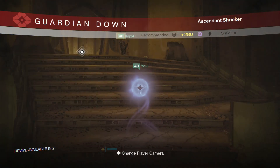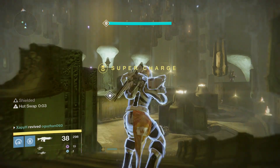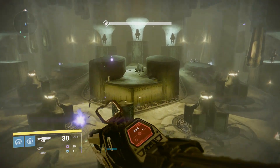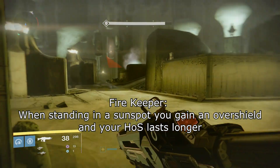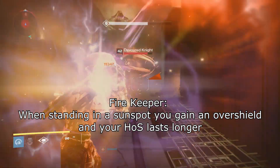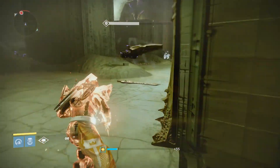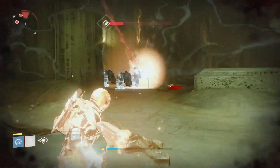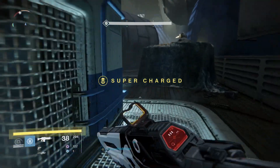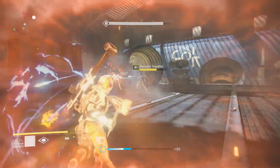For the first passive perk column you can choose whatever you want — it won't significantly affect this build, but I'd choose Explosive Pyre. For the second passive perk column you need Firekeeper to make this build work. With Firekeeper active you gain an Overshield and your Hammer of Sol lasts longer while standing in a Sunspot. So when you're in a sticky situation, activate your super and throw a hammer at your feet — you'll gain an Overshield, your Hammer of Sol will last longer, and enemies can't push through because of the Sunspot.